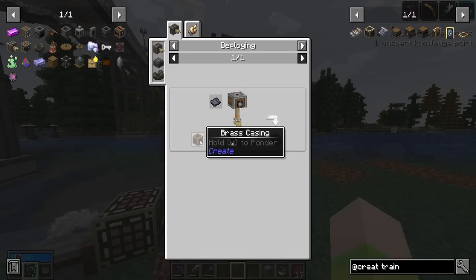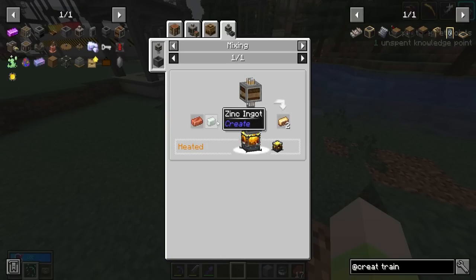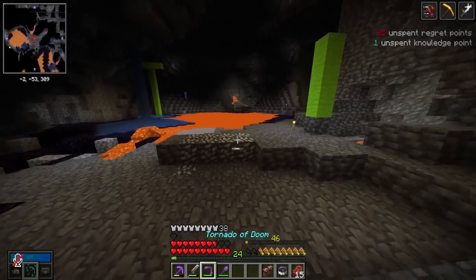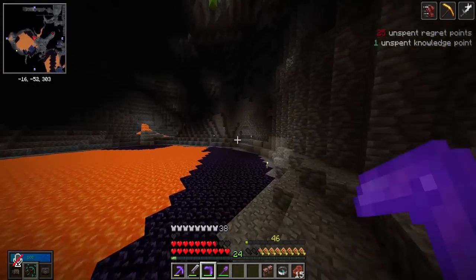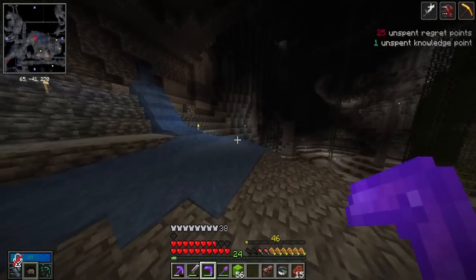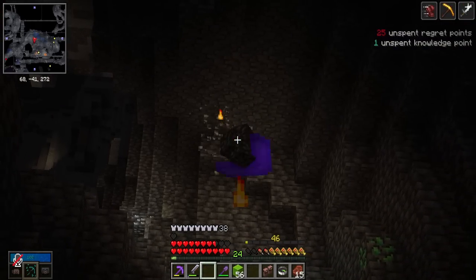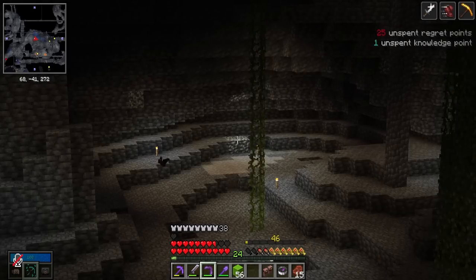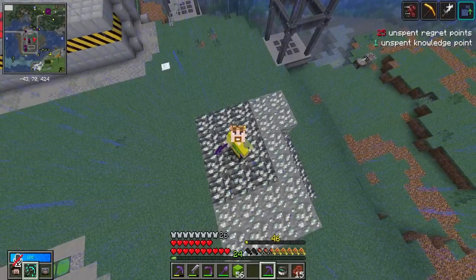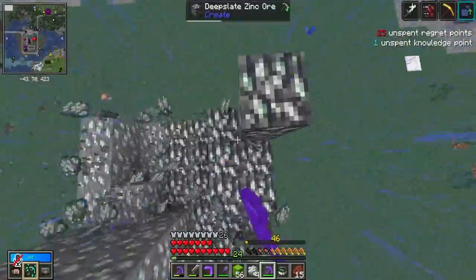To get brass we have to mix copper and zinc, but I am out of zinc. I wonder if anyone else on the server has some. I'm down in the mines, zinc hunting — running around these caves looking for zinc pockets because I haven't really mined them before. The pickerang makes this much easier: you just scan the walls, spot some zinc, and you can just fetch it with the pickerang. We should be able to get all the zinc we need in no time. We got almost nine stacks of raw zinc — that's really good!